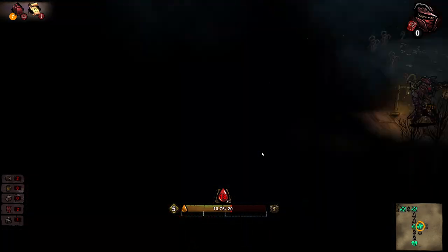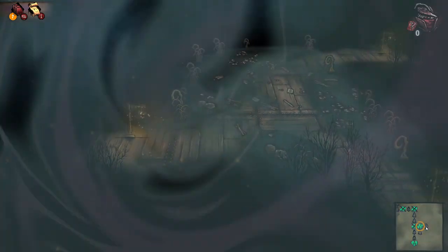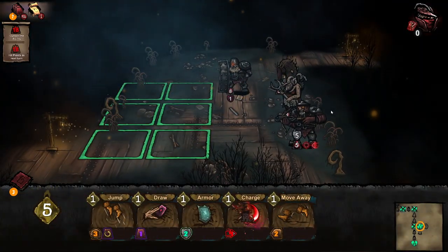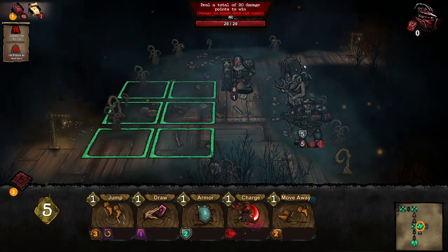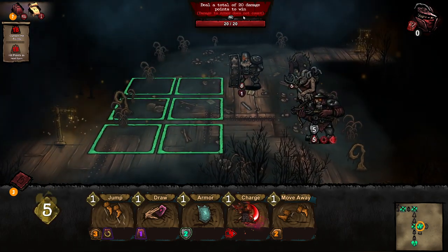Can I cut through this way? Oh, it's up here. What was the circle? Circle is something valuable. Deal a total of 20 damage points to win.